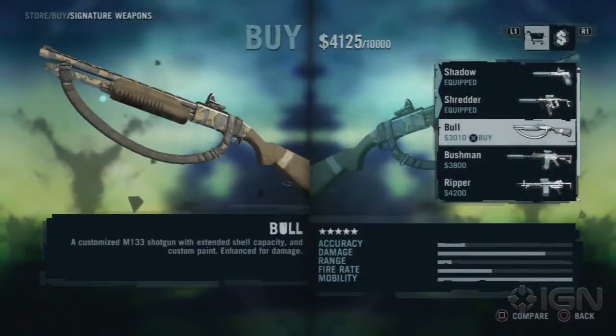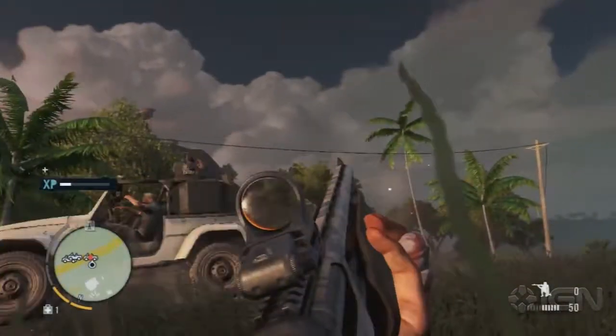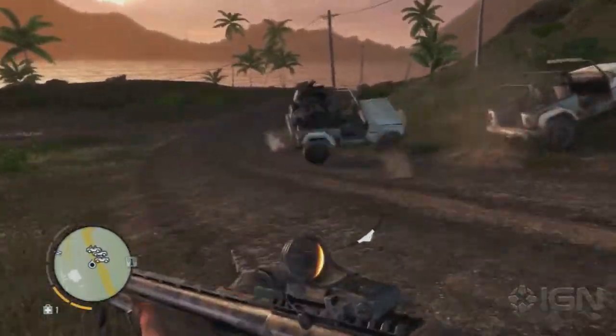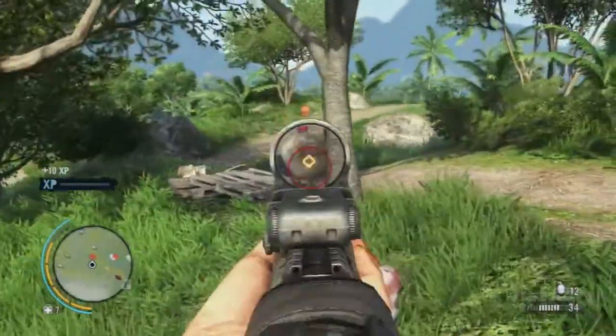Finally, there's the Bull — a heavily modified M133 shotgun. The Bull is another example of a weapon that would otherwise be uncustomizable. Increasing the mobility and range, this signature weapon is equipped with a reflex sight and extended magazine, making it ideal for hunting both animals and man alike.